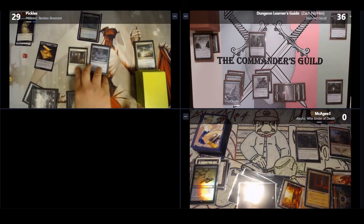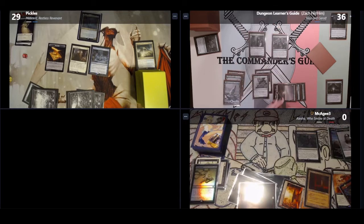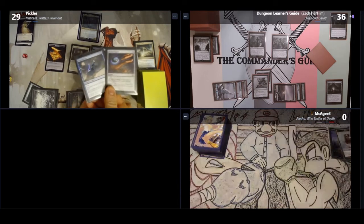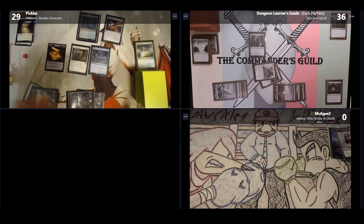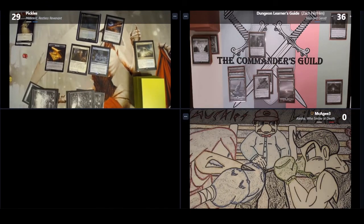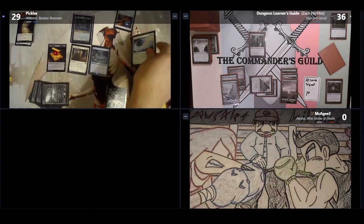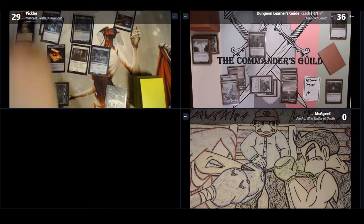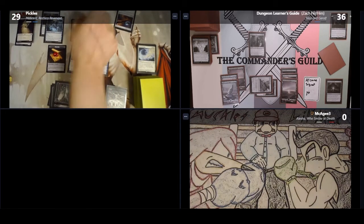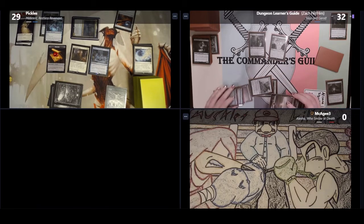George casts a Smothering Tithe, making a Treasure Token every time his opponents draw a card unless they pay 2 mana. When I draw for my turn, George creates a Treasure Token, and I cast Secrets of the Dead, drawing a card whenever I cast a spell from my graveyard. At the end of my turn, Mike casts Ad Nauseam, revealing the top card of his library, putting it into hand, and losing life equal to its casting cost — repeating as many times as he wants. He reveals Mire Triton (2 life), a Plains (0), Master of Cruelties (5), Skyclave Apparition (3), and finally Blasphemous Act (9), knocking himself out of the game.